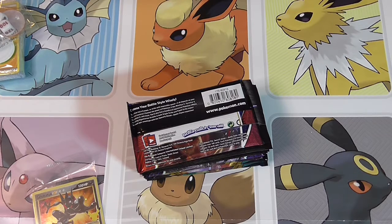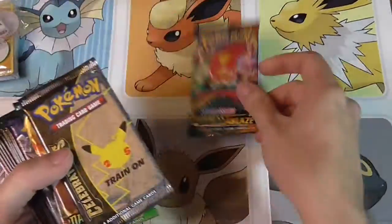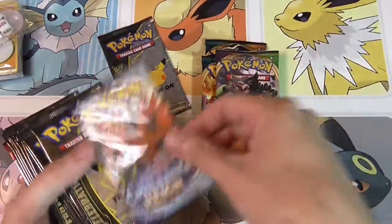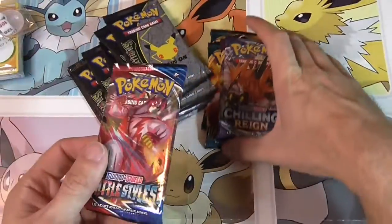Now I get everything kind of situated here — I got a ton of stuff on my desk. So we got Darkness Ablaze, Celebrations, Darkness Ablaze, Vivid Voltage, Chilling Reign, all the Celebrations packs, and a Battle Styles.